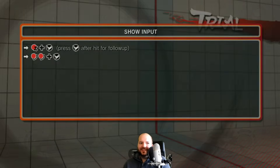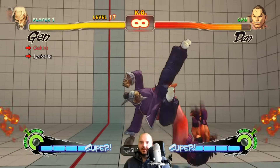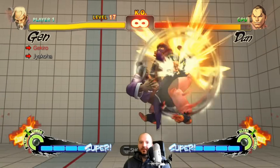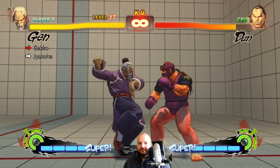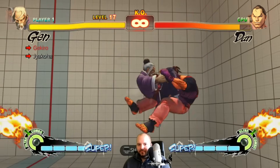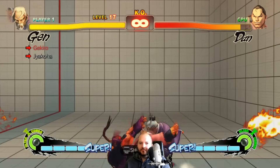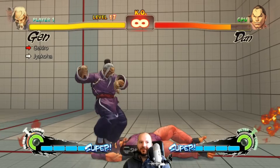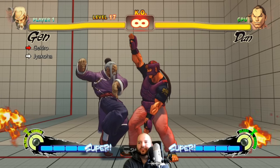What are all these moves, man? DP into super — how is this possible? I'm gonna have to Google this. I don't even know where to start with this — Gen trial 17.